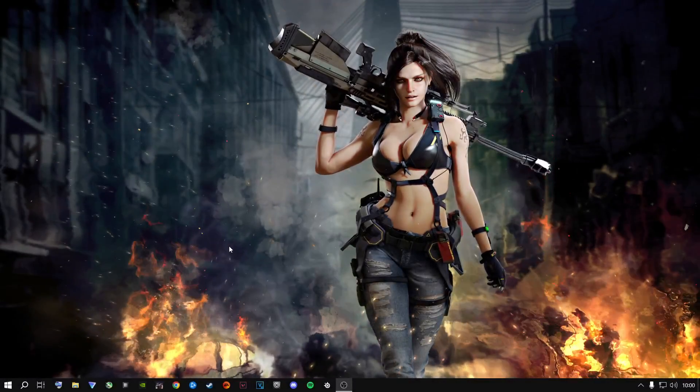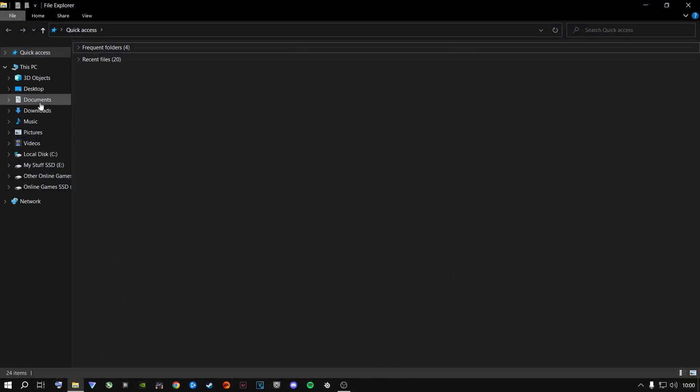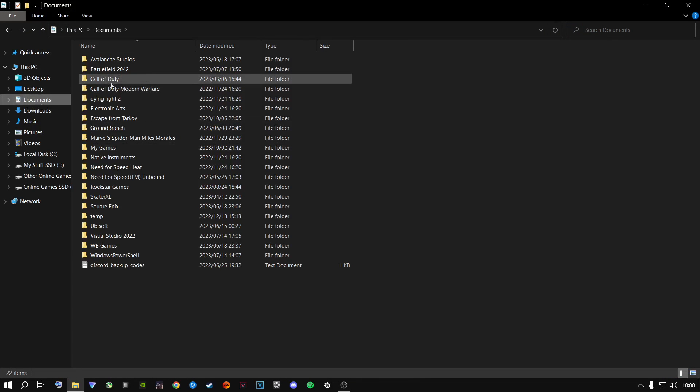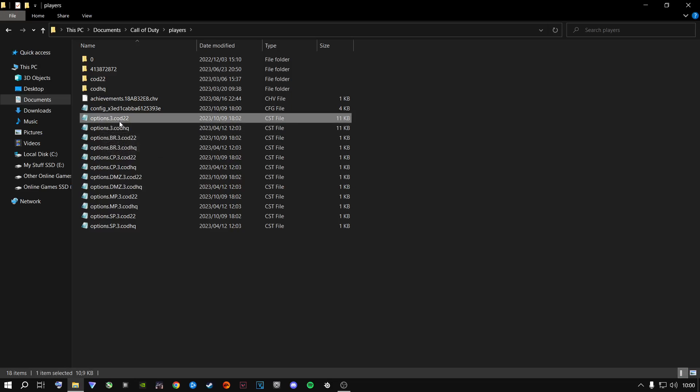The first thing I highly recommend you do is open up your File Explorer, go to Documents, then come over to where it says Call of Duty, go to Players, and then go to the config file which is options 3.2.